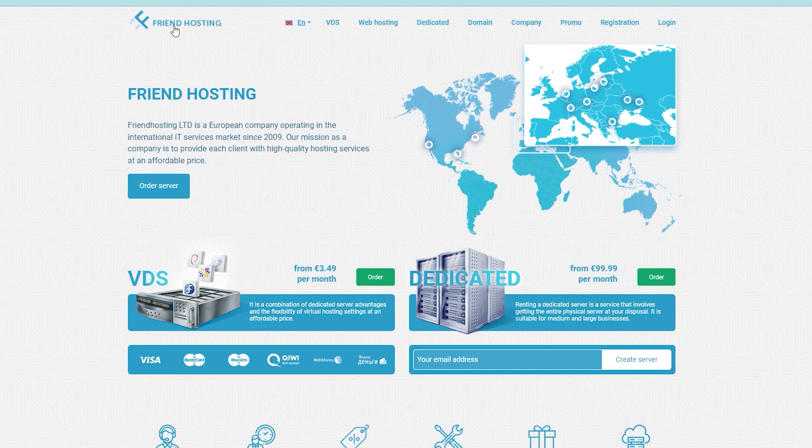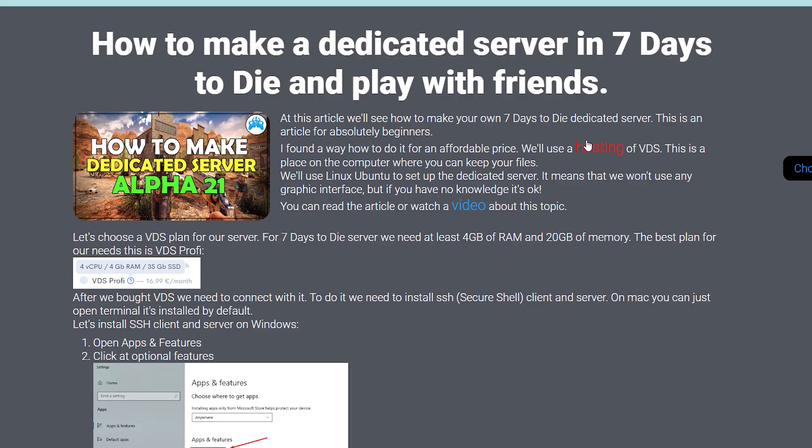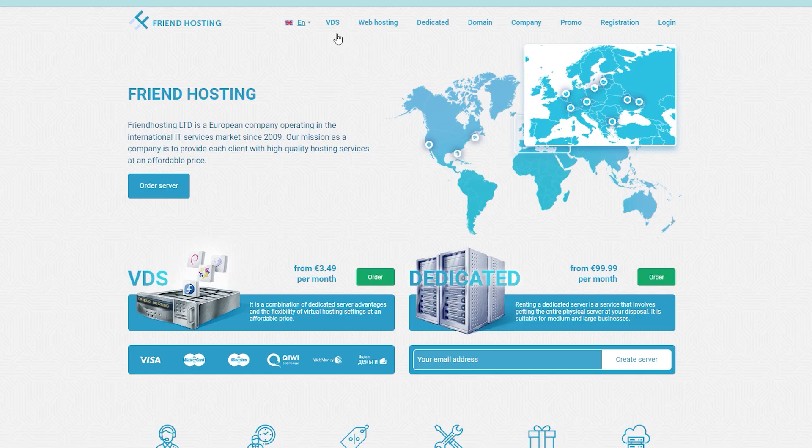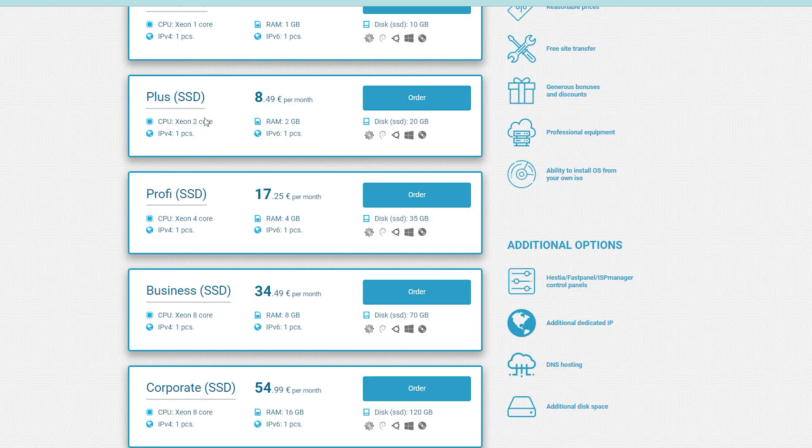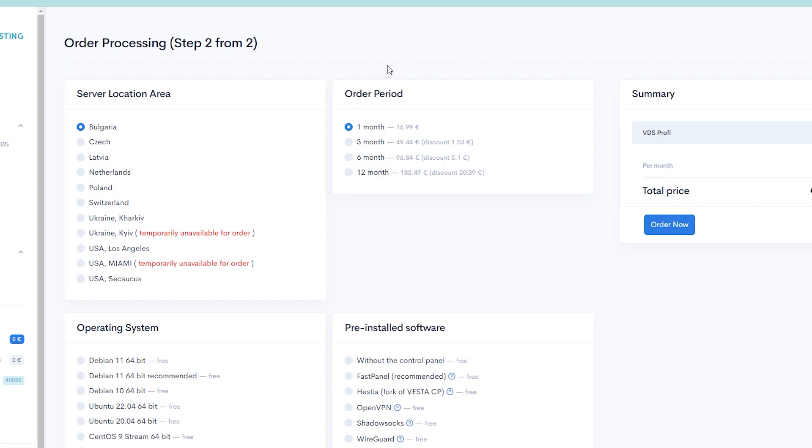I found a hosting called Friend Hosting where we can buy a VDS. The link will be in the description and on my site you can click the hosting link. On the main page, click VDS and then Progressive SSD VDS. For Seven Days to Die, the minimum requirements are at least 4 gigabytes of RAM and 20 gigabytes of hard disk space, so we need to buy at least that VDS and click Order.